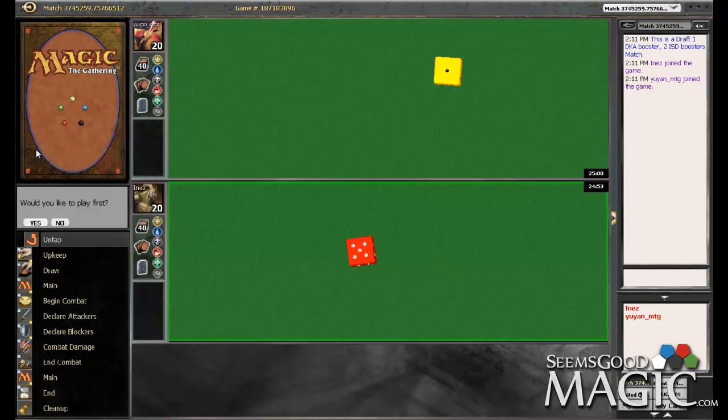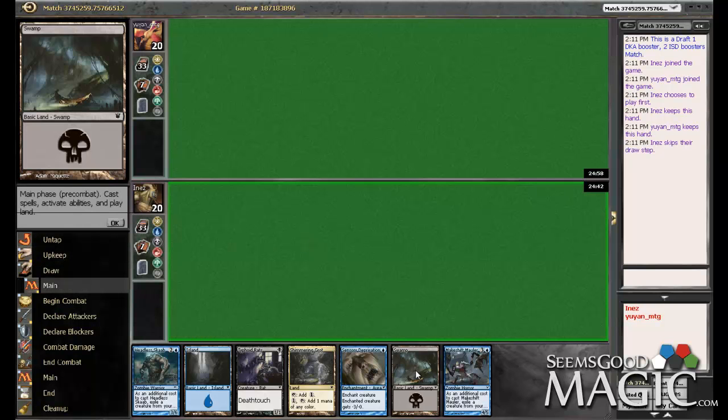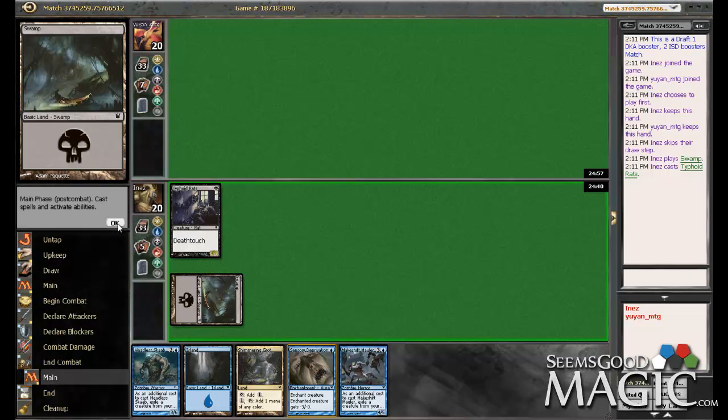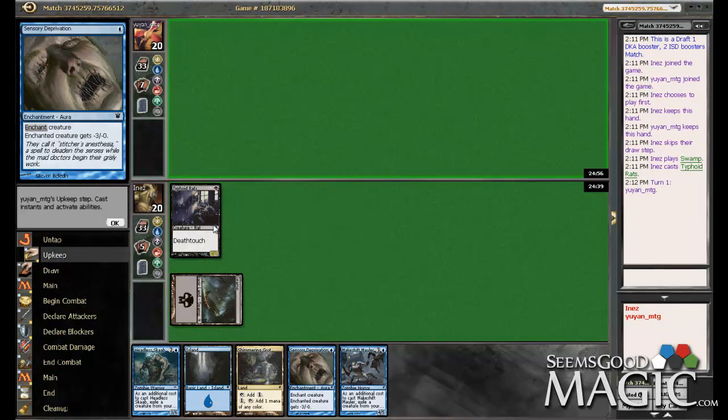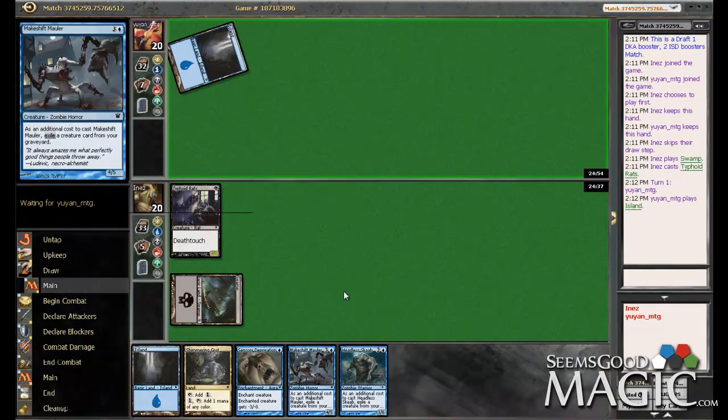All right, round one. We will play first. This is definitely a keepable hand — this hand is actually really good. Considering the power level of our deck, this hand is really good. We have an out to flyers, a definite out to ground units, and we've got already a couple of our win cons here.